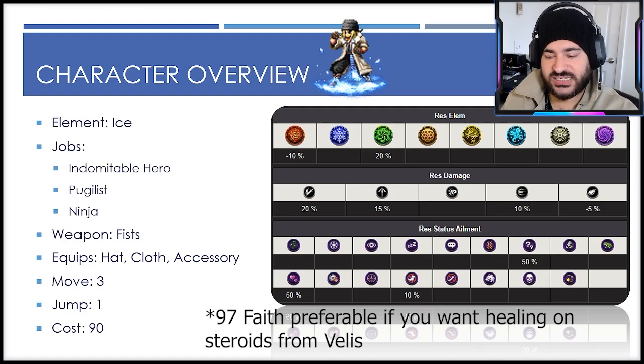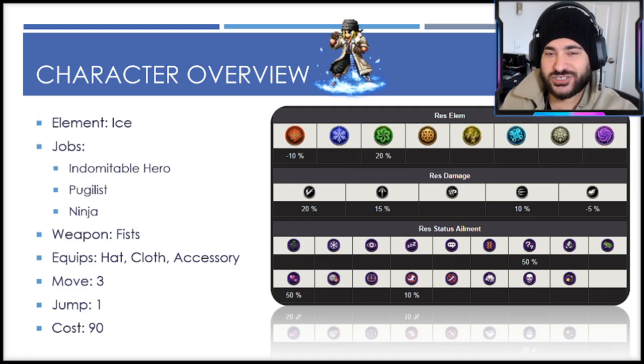He is a unit that will probably have 50 faith in most instances, so the status ailment resistances you don't have to worry too much about. The 50 to charm is definitely a good one, considering he needs to shut down wind, and Sadali has it on his limit break — obviously a really good one — in addition to the confusion resistance as well.